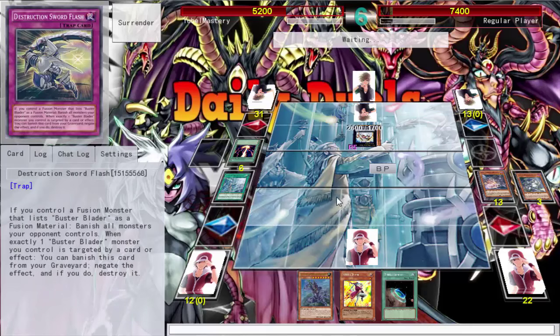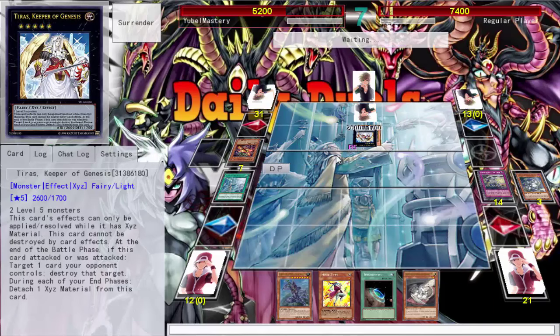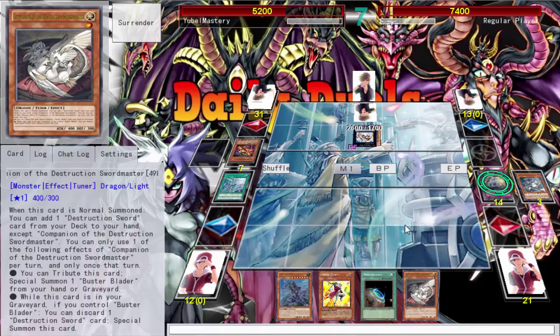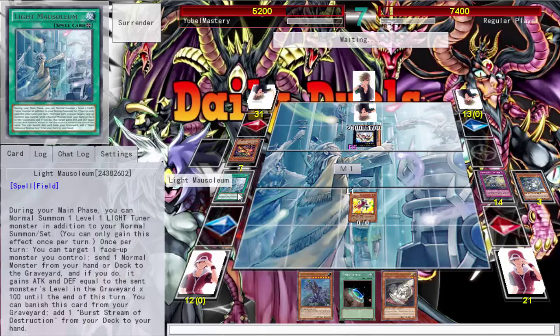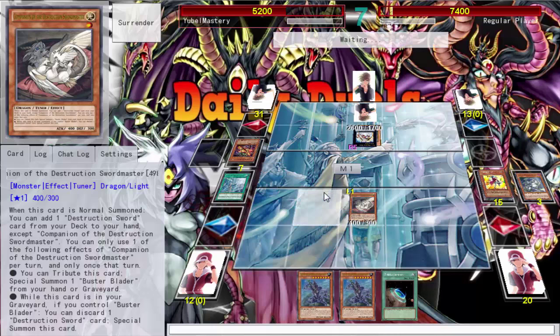He's gonna pop my field spell or my Destruction Sword. Not running any Blue-Eyes stuff, so he's probably gonna pop my set card. I don't have a fusion. This card says tribute this card to special summon one Buster Blader specifically — doesn't say 'Buster Blader monster' so I can't even do that. I can normal summon my Sage, get my quick play spell card search. It's pretty good. Once again I might as well summon this level one light tuner, but you're not a tuner so I don't know why the field spell went off.